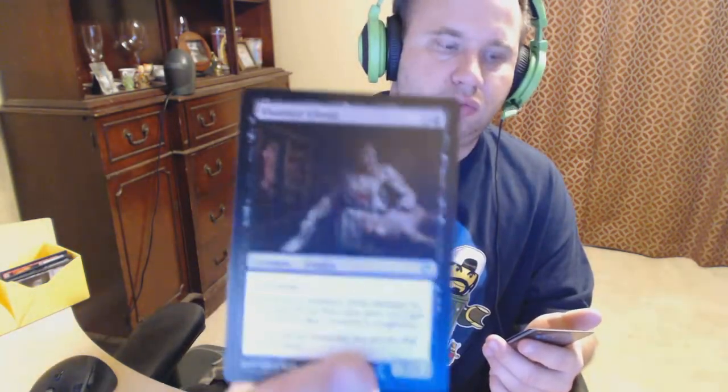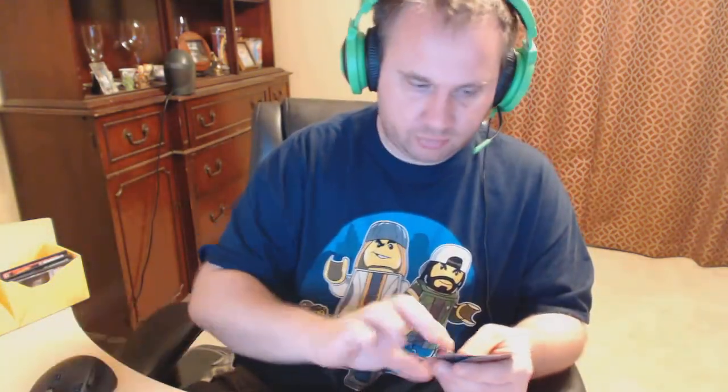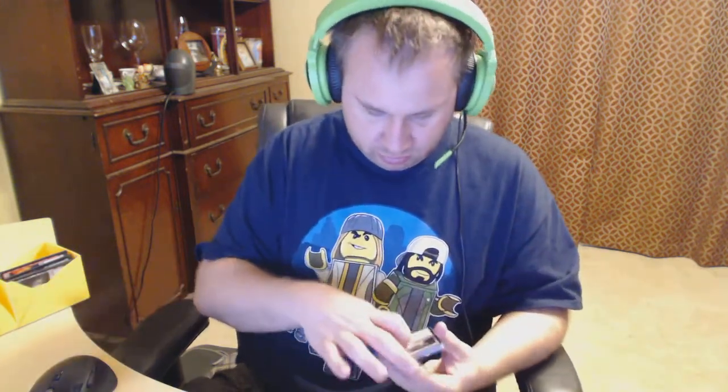Okay, got another Fiend Hunter, Orbiter Ghoul, Bamboo Brush. And the rare is Angel of the Alabaster - one white four colors, create a token angel. At the beginning of your upkeep, return target spirit card from your graveyard to your hand. We got a flip card common, not much, and a forest. Really hoping for Liliana - she's really sweet.